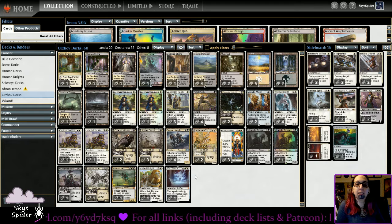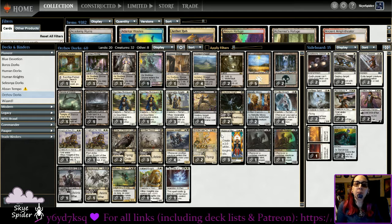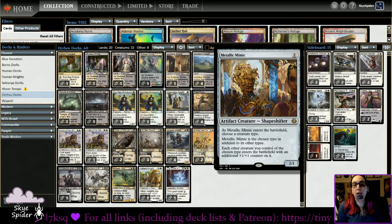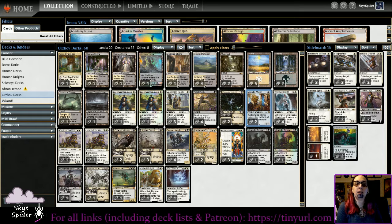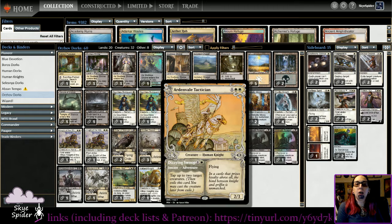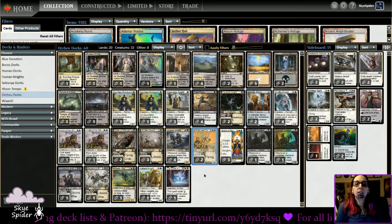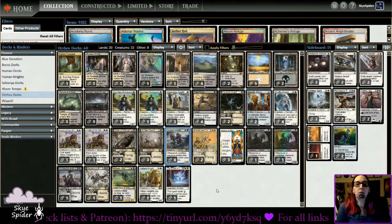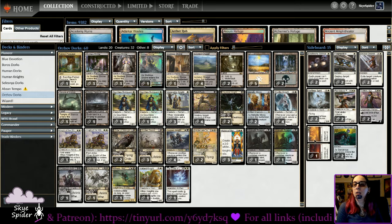I went more with the knight build than the humans build — Thalia's Lieutenant isn't in here because there are a lot of zombie knights that aren't human, so it won't trigger as well. I put in Metallic Mimic for creature pumps — it gives any knight coming into play an extra +1/+1 counter. Venerable Knight pumps up another knight when it dies. We've also got Ardenvale Tactician, a flying knight that can play defensively by tapping up to two creatures. And Corpse Knight is in here to ping opponents down.